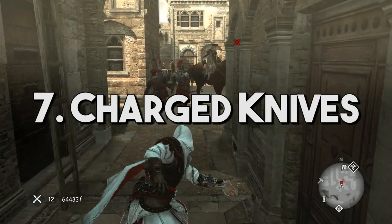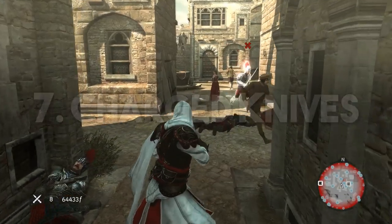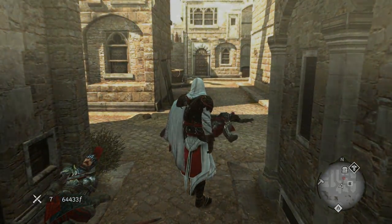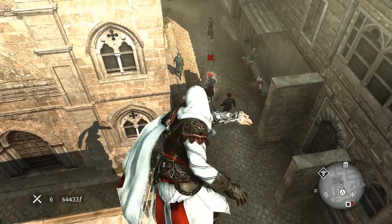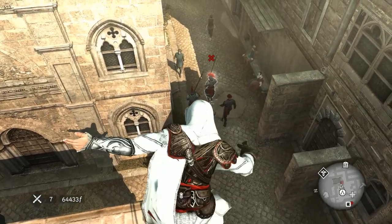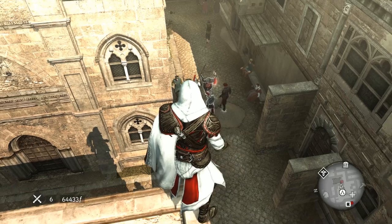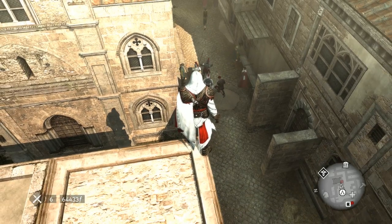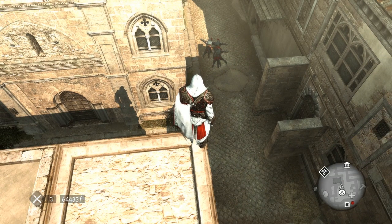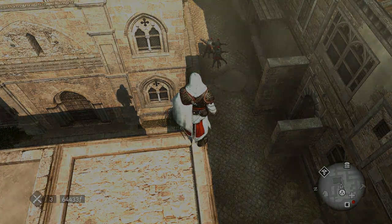Tip seven: Charge Knives. In Brotherhood and Revelations, Ezio can charge throwing knives in stealth, not just in combat. When enemies are hit by a fully charged throwing knife, they will always die, no matter their max HP. This gives you a guaranteed ranged stealth kill, and the only cost is knives and time to charge. Better still, this is a way to double or triple assassinate guards safely from a distance, without actually putting your body there.